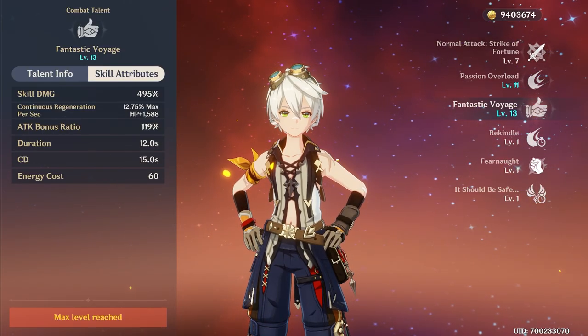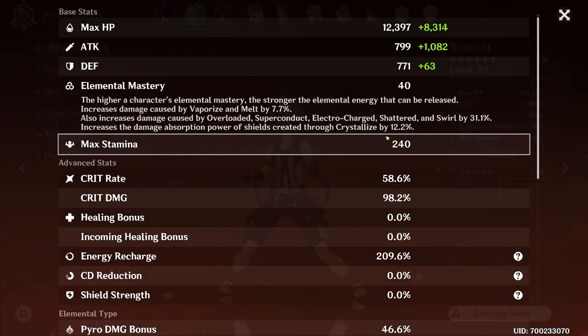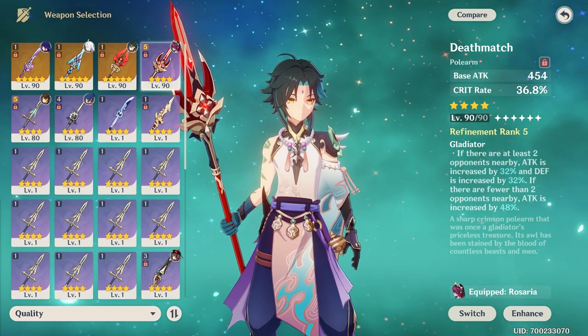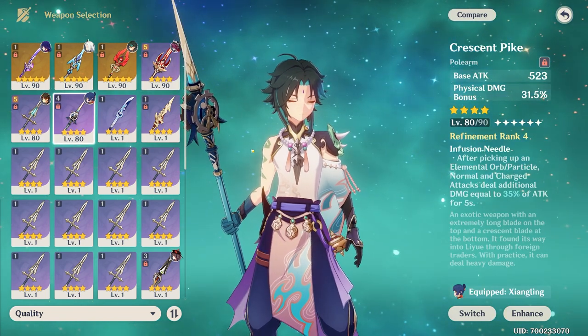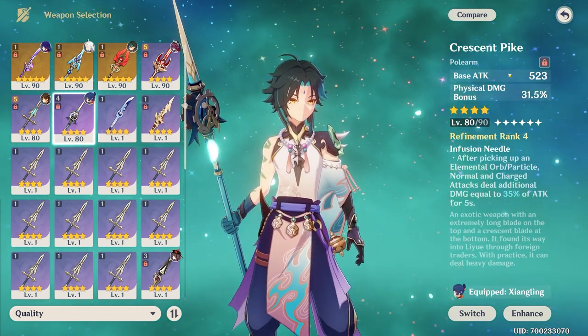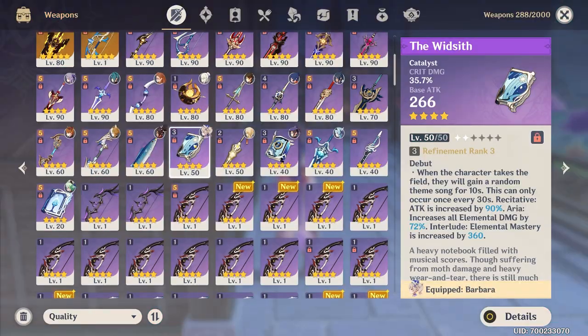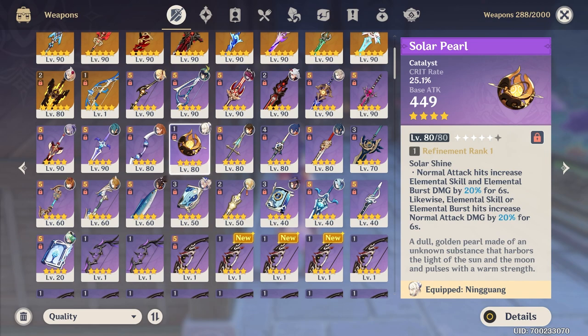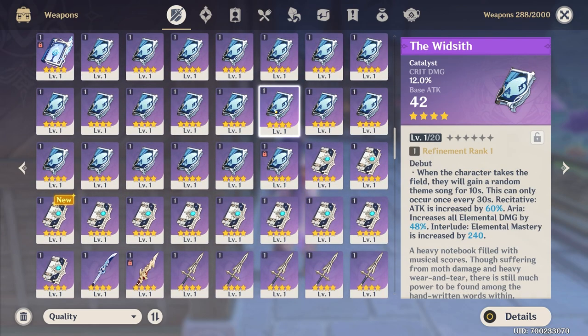Outside of some buffs like Bennett's — he'll give everyone the same buff based only on his base attack — in general, you do want a good amount of base attack for your main DPS. For main DPS weapons, you generally want crit rate or crit damage as the secondary stat. Sometimes it can be different, like Shenling with Crescent Pike and its physical damage bonus — in her case the passive is what really makes the weapon great. But unfortunately there are not a lot of free to play weapons with crit rate or crit damage. All of the battle pass weapons have crit rate, which is great, but it's not really free to play.